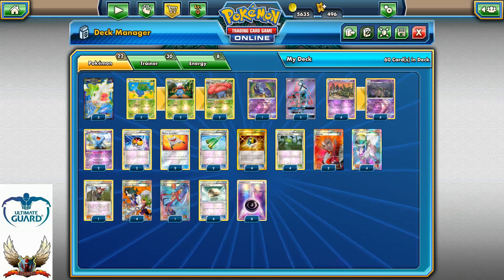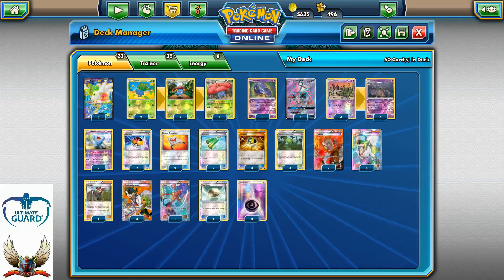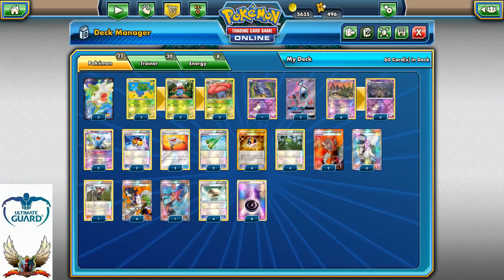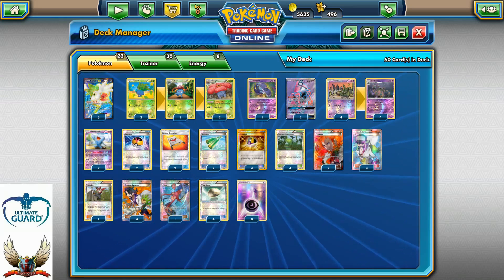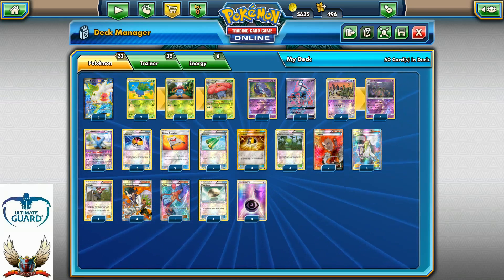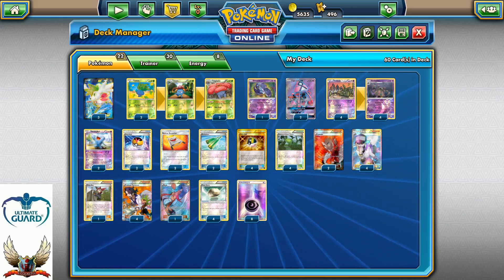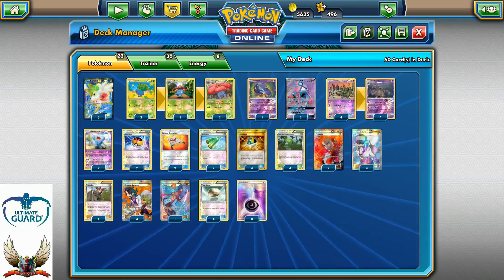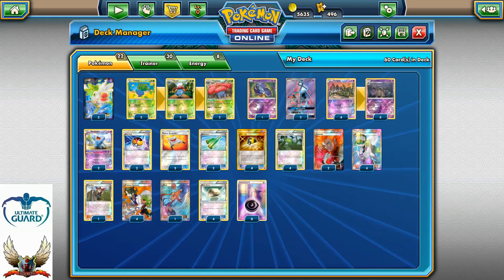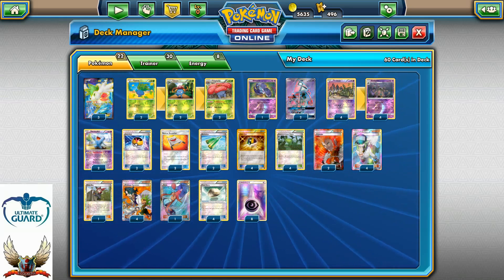If you've watched my channel for a while, you probably know that I also played Wild Plume Wobbuffet deck after the rotation, after we lost Battle Compressors, and I played without a single Shaymin. The deck was pretty cool and worked pretty well. For today's video, I'll try to show you this decklist because I think it has a lot of potential, especially if you came to a big tournament with something like this.